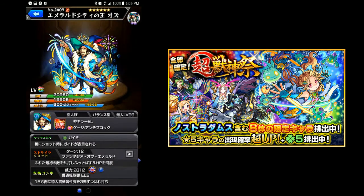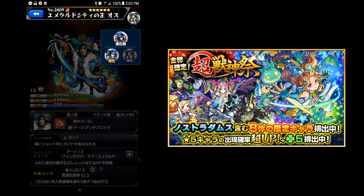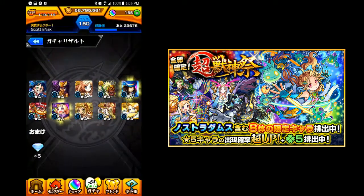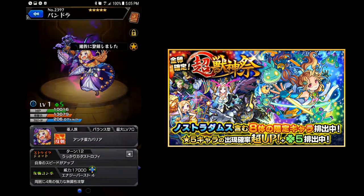Yes, this is Oz and I know I've used him a lot on my friends list. This form has null block and deity slayer. The other form has null damage wall and deity killer. But of course — whoo — I am excited for this one. Pandora.